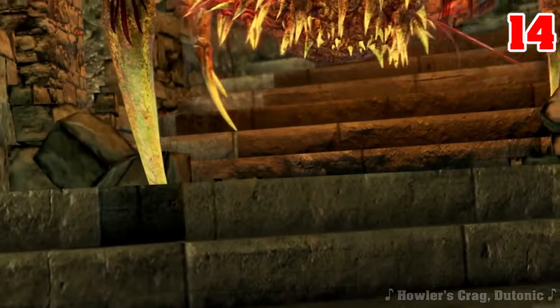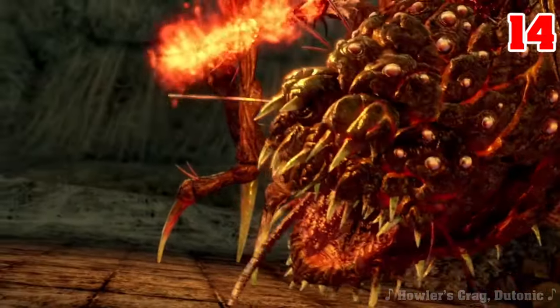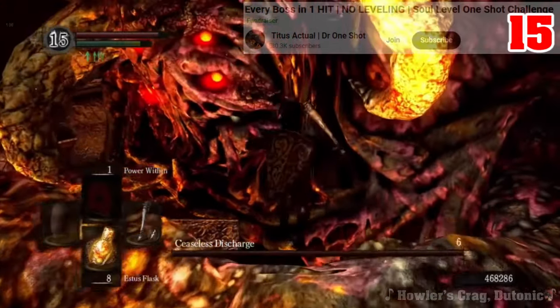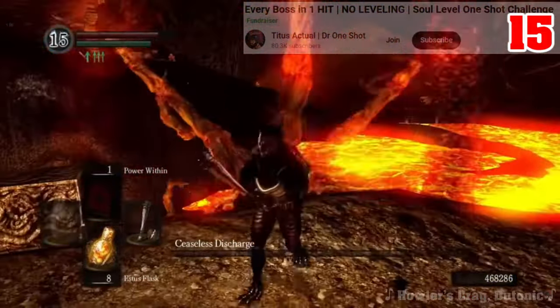To get the second Bell and unlock the path to the Witch of Izalith, we'll need to take out Quelaag and her brother Ceaseless. Ceaseless can be beaten by jumping onto his hands just right, which I couldn't do, so here's more footage from Titus Actual's One Shot Challenge video. I'm counting that jump as an attack, making the total 15 before dealing with Quelaag.